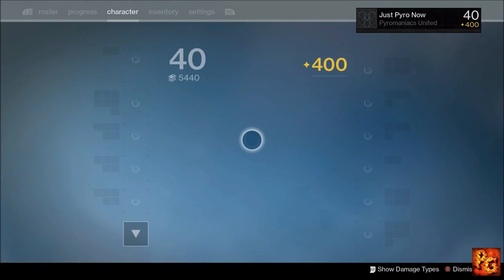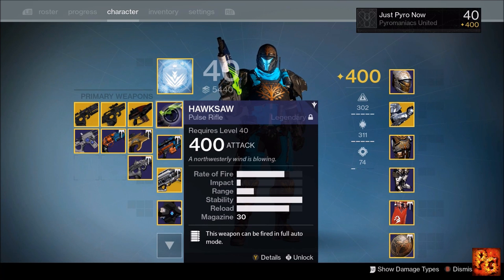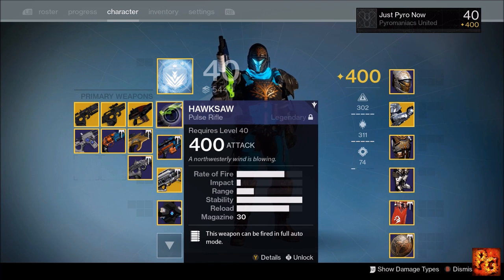One of my favorite crucible weapons of all time, and the gunsmith is selling it right now for 2500 Glimmer. Go get yourself that Hawksaw clone and come back and thank me later. If you enjoyed this video click like, if you're new to the channel click subscribe, and if you're already subscribed — thank you for watching, take care guys.